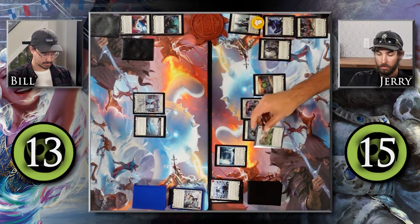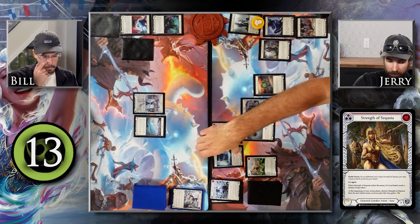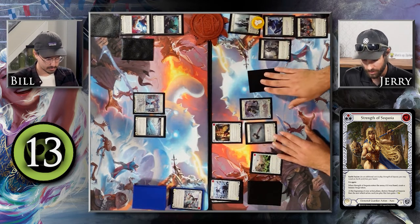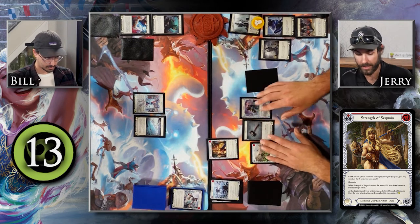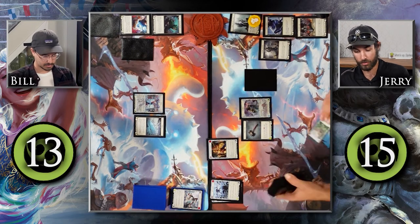I'm going to pitch this blue Earthlore Surge to straight up cast this Strength of Sequoia, paying the extra one for the Frostbite token. No cards in hand so I can't fuse it. That's destroyed. So at the beginning of my action phase, destroy it, and then the next attack action card I play this turn gains plus one attack. That's everything I can do, so I'll draw up to four.